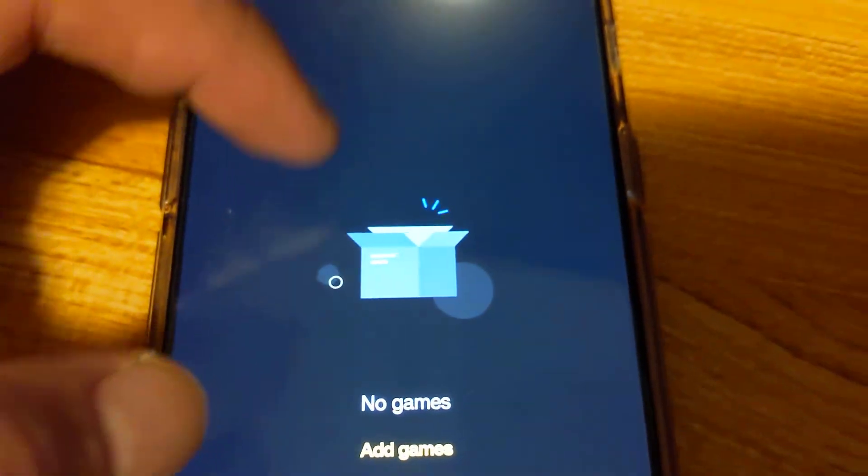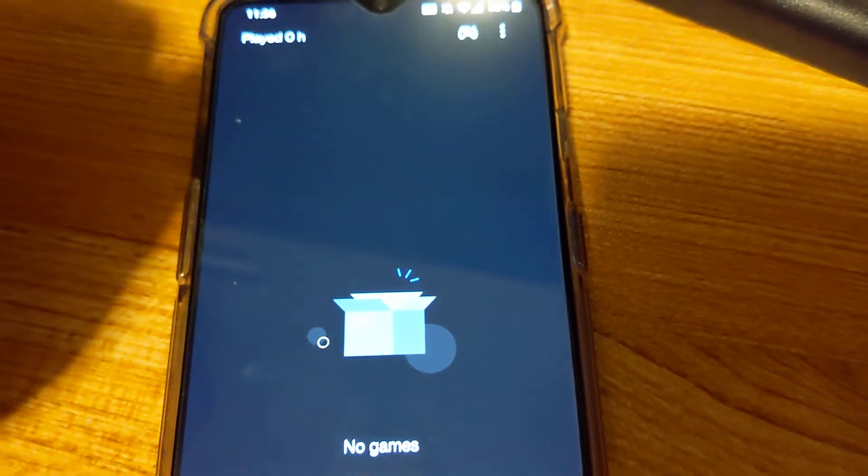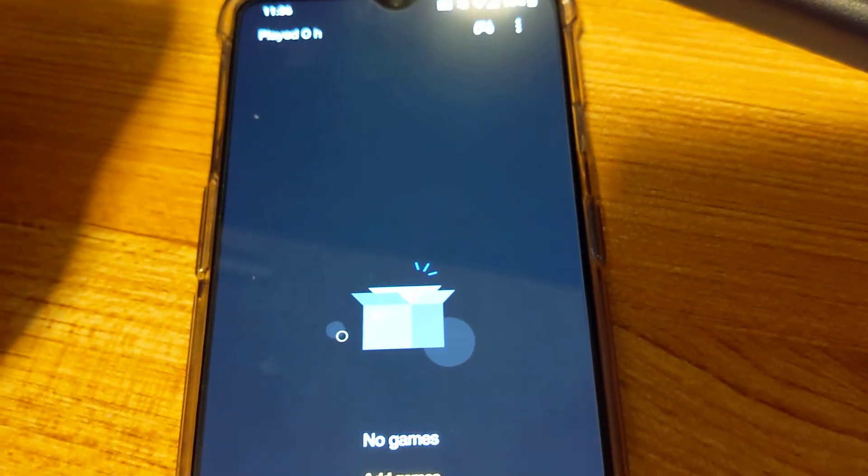There should be the game in this list somewhere. Click on the three dots, click remove, and click yes. That's it.